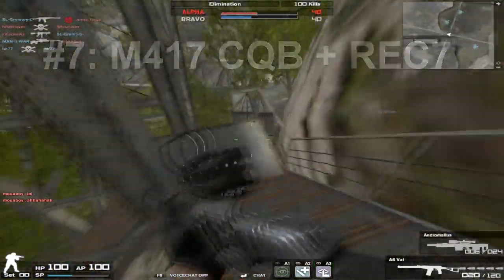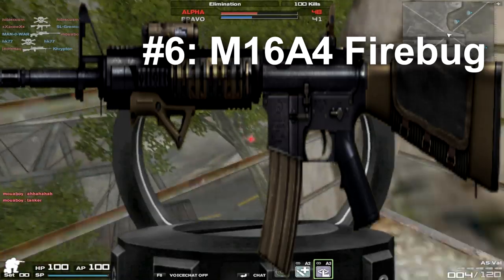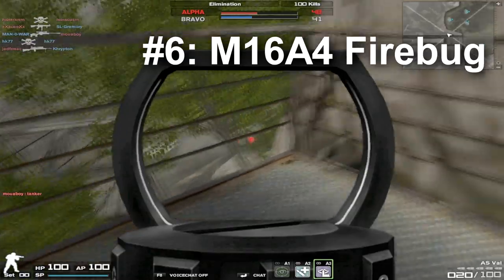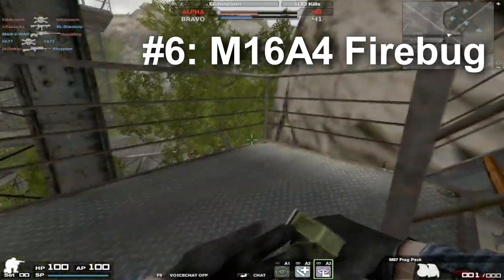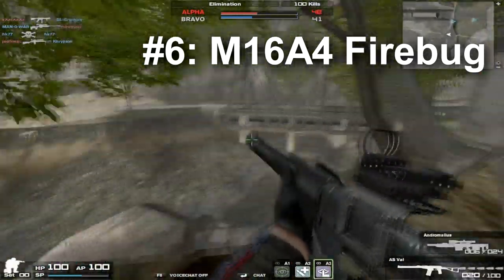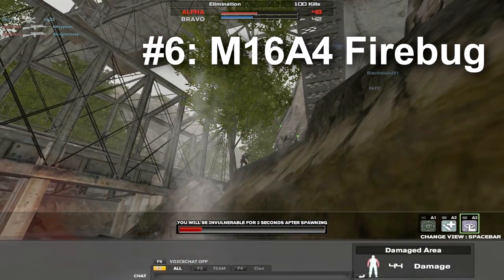Next up we have the M16A4 Firebug. Very low spread, very high fire rate. This makes for a great close quarters combat weapon, but unlike a lot of these other ones, it also excels at long range. Although this is primarily for short range, you have to keep into account the fact that it can be usable at a lot of different ranges, but this weapon does excel at close range better than long range, just due to the low spread and the high fire rate.